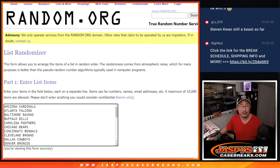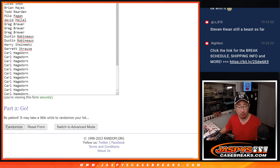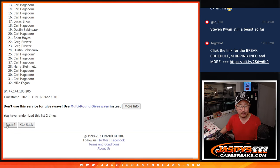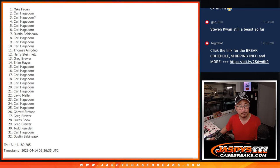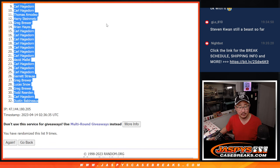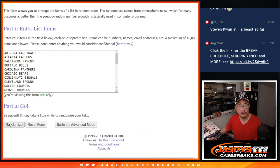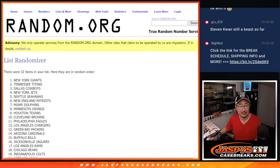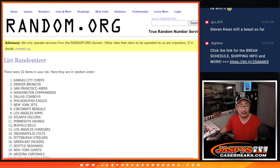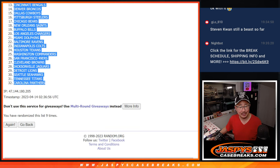All 32 teams are in. Let's roll it. Let's randomize names and teams — six and a three, nine times each. After nine randomizations, we've got Mike down to Dustin. Six and a three, nine times for the teams. After nine, we've got the Buccaneers down to the Panthers.